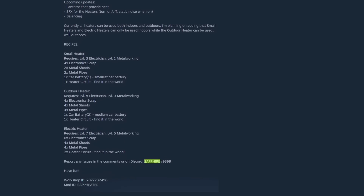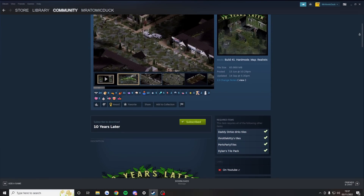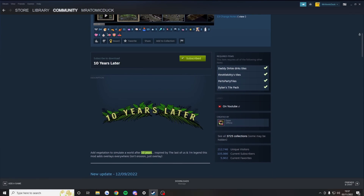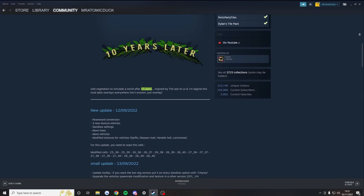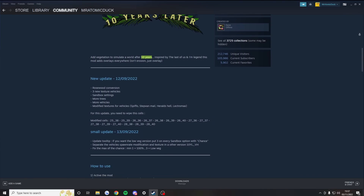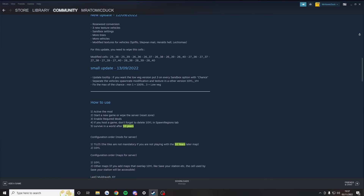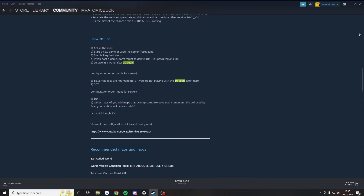Lastly, the 10 Years Later mod — one of my favourite mods of all time. This is going to give your world that lost-civilisation look where everything is overgrown. Not only that, but sometimes clearing vegetation or vines will reward you with small foraging finds like mushrooms, berries, or even dead animals. Believe me when I say you'll appreciate that when your fingers are falling off to frostbite and you're struggling to find food.